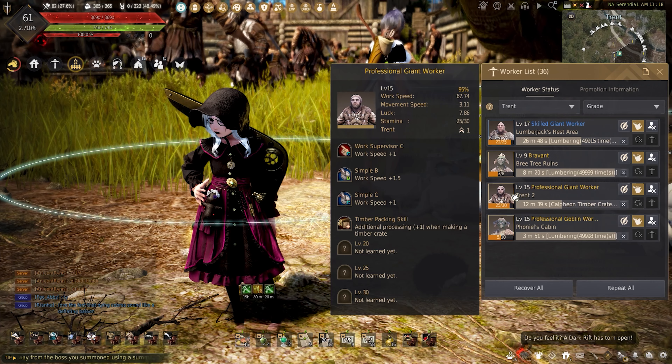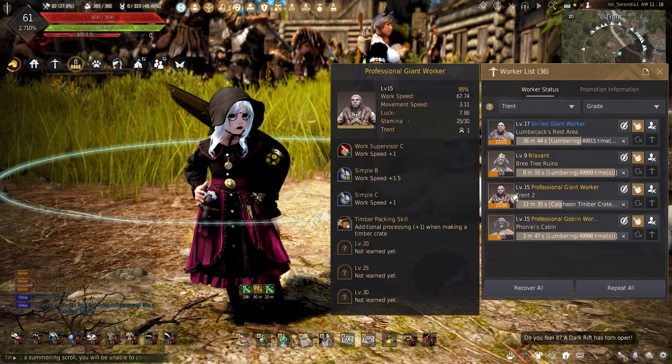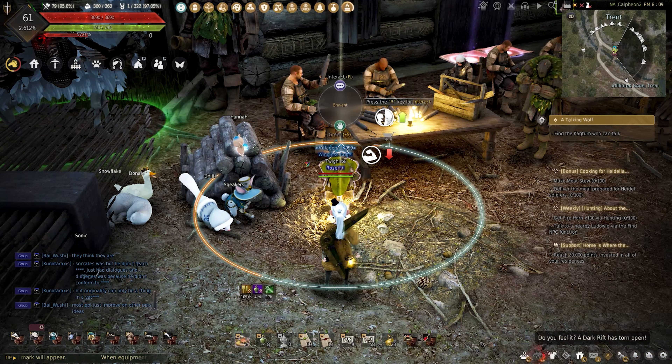Having an artisan worker with a timber packing skill and at least Simple B will ensure two crates are made sooner to speed this up. If you aren't so lucky with hiring good workers, heading over to Brevont here in Trent allows you to use Amity to contract him.